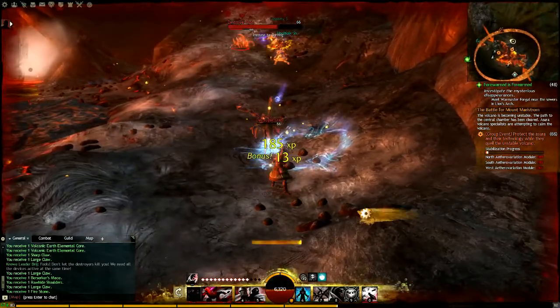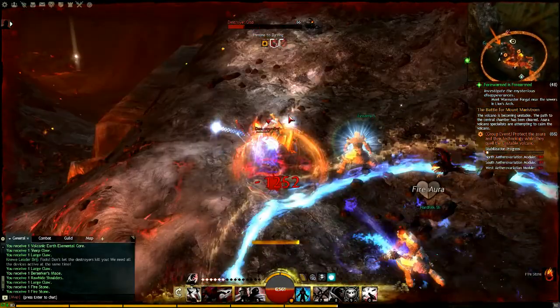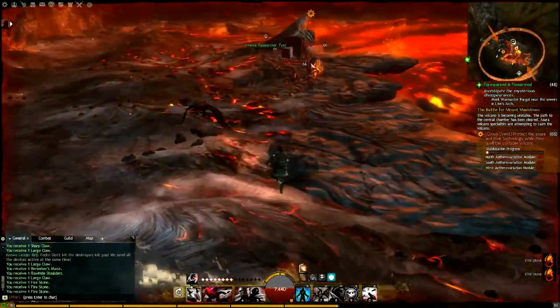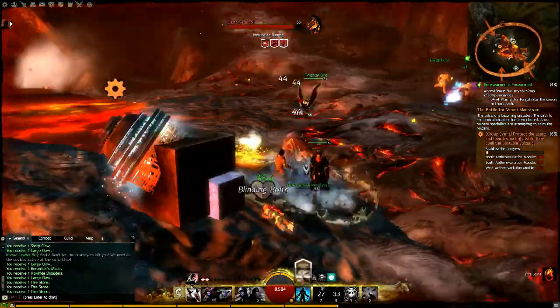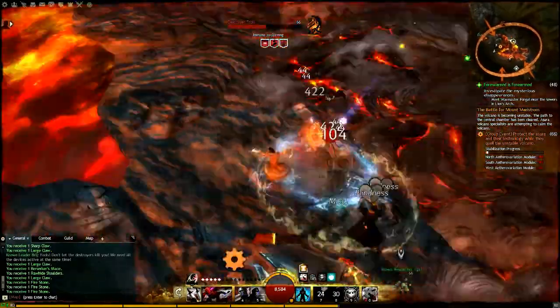You need two cores, one Ohlonian wine, one crystalline dust, and one crystal. The Ohlonian wine and crystals can be purchased from the vendor right next to the mystic forge in the center of Lion's Arch.